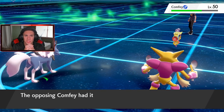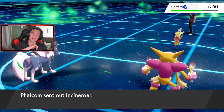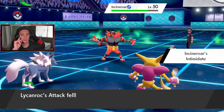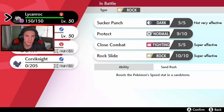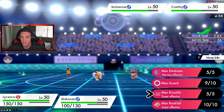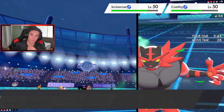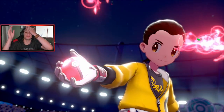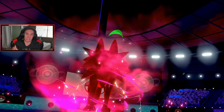I'm definitely going to Dynamax Lycanroc, drop a Rock and change the weather up, then roll from there. Incineroar comes back out to Intimidate - it's Sand Rush, not Tough Claws. We still Dynamax, take a Rock, and I'll Protect Alakazam so it doesn't get Faked Out. I'm going to be able to drop this STAB Rock and start taking speed advantage, but he might set up a Trick Room which is scary and he still has his Dynamax.